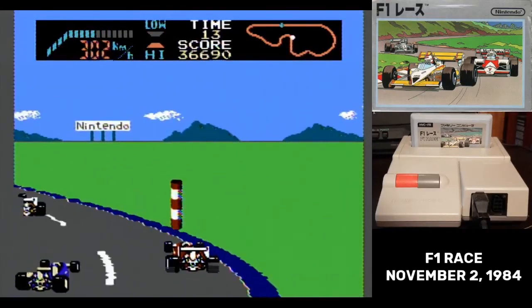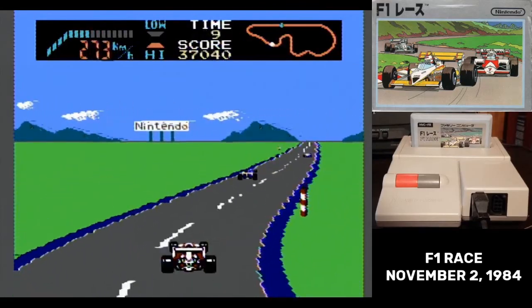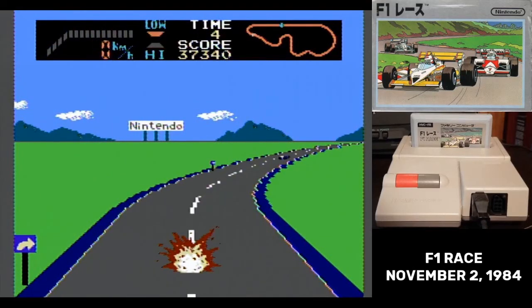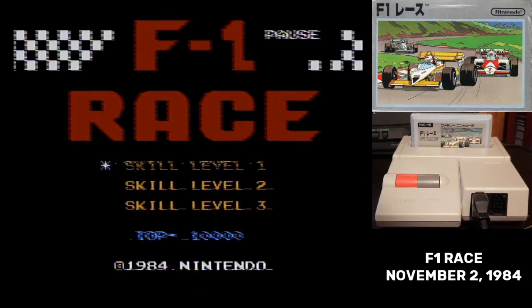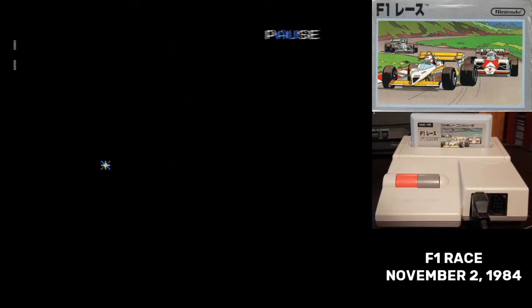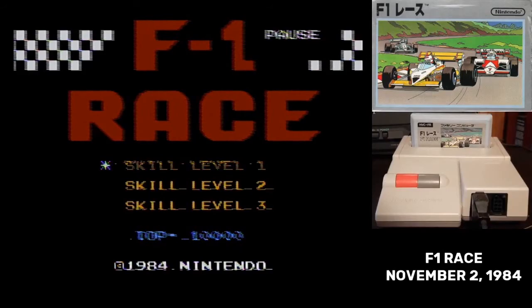F1 Race was programmed by everyone's favorite programmer, Satoru Iwata. Shigeru Miyamoto did the design on this one. That programming wasn't perfect though — F1 Race has some well-known glitches that occur when you hold start and press reset. Pause can appear on any screen and you'll get a lovely squeal from your television set. I don't believe this trick works on most emulators since they don't soft reset the way that a Famicom does.